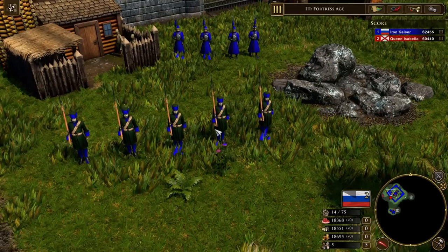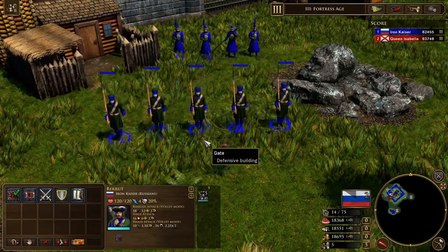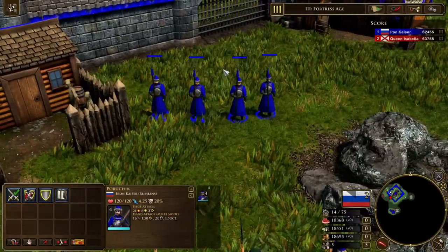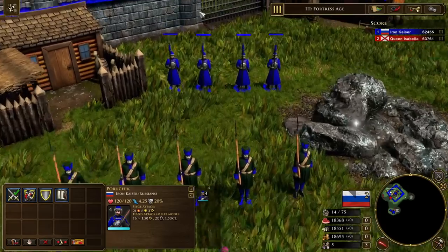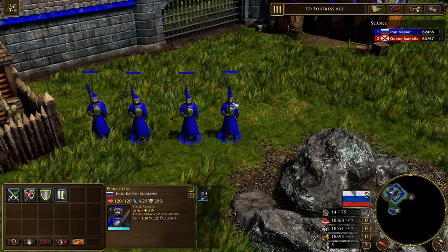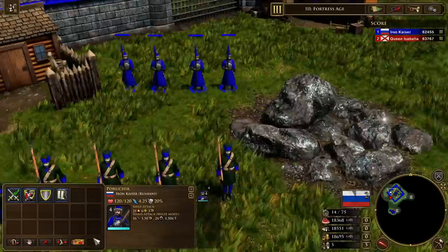We have the Russian musketeers, now called the Recruit, and you can see the Feudal Age version right here, as well as the Poruchik, which is the Russian Halberdier, now available in age 2, and looking very cool. I love both of these units, they look amazing. I particularly enjoy how the Russian Imperial Eagle is on his chest plate there. That's really neat. That's the Feudal Age version.